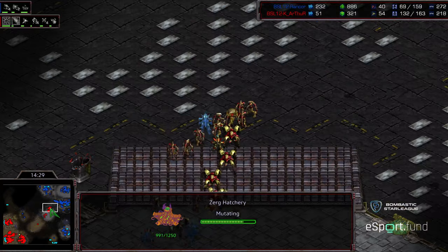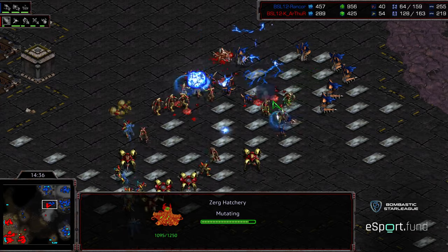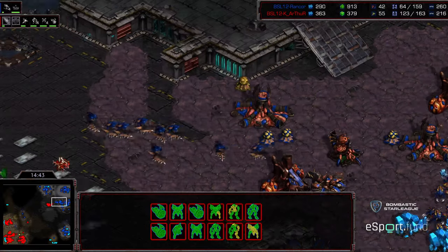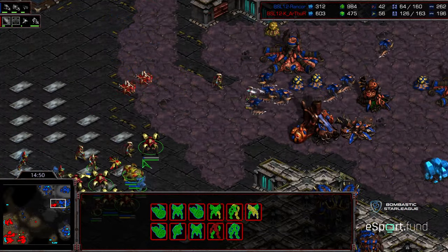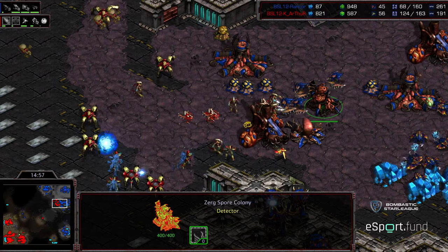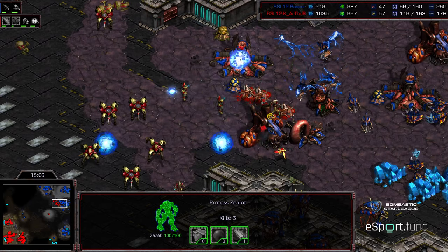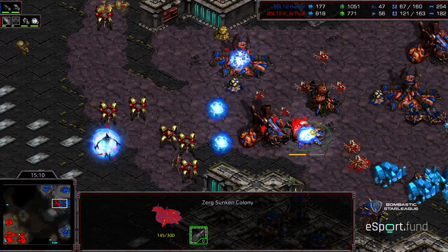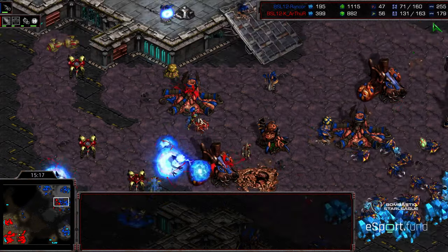Arthur is starting to press forward. He should be able to wipe up that 12 o'clock base once again despite reinforcements from Rancor, whose supply count is comparatively measly. Good PsiStorms from Arthur this time — just lazily dropping PsiStorms on engagements. I don't think Rancor can even muster enough of a defense force to defend his main, let alone his exterior bases. Arthur starts to push in with the Observer leading.